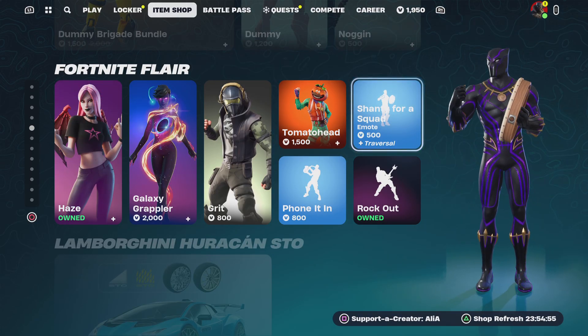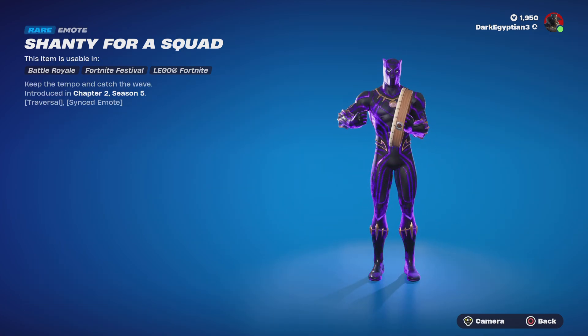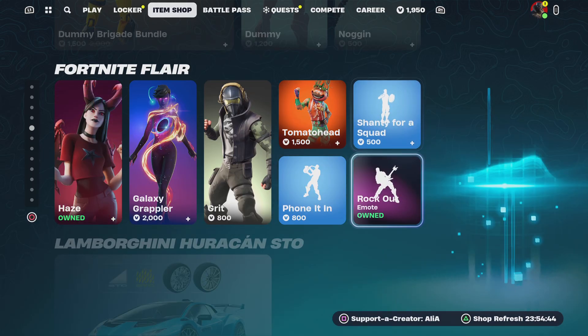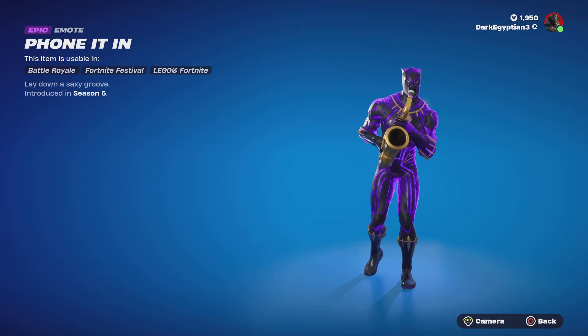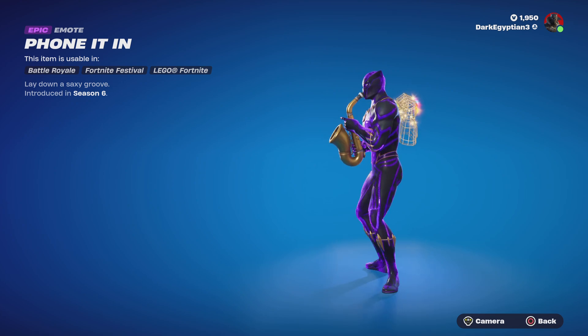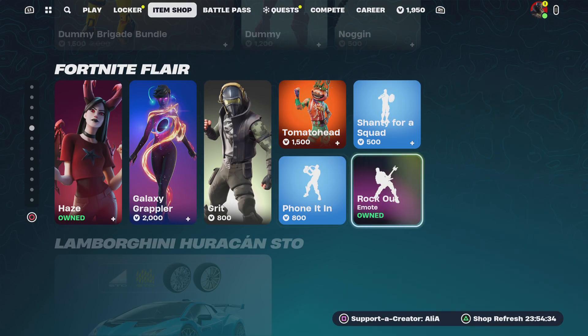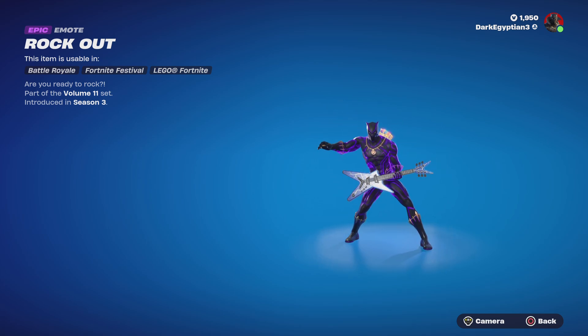Moving on to some emotes that work with the Lego styles — we have the Shanty for a Squad, Keep the Tempo, Catch the Wave, the Phone In emote to lay down a sexy groove, and the Rock Out emote — are you ready to rock? Pop the volume to 11, from the Volume 11 set, first introduced in Season 3.